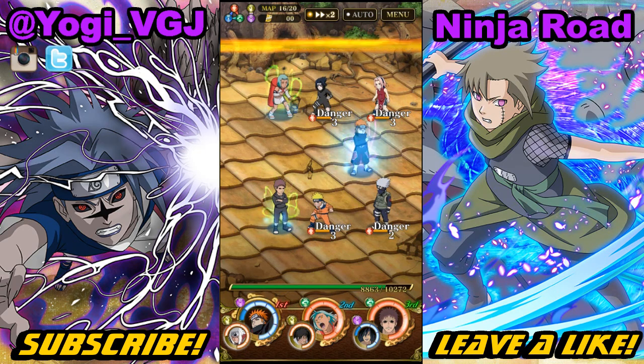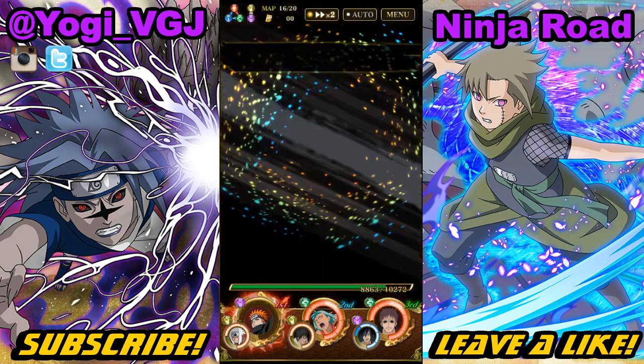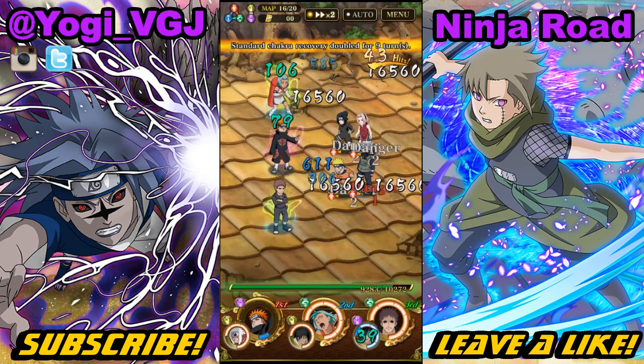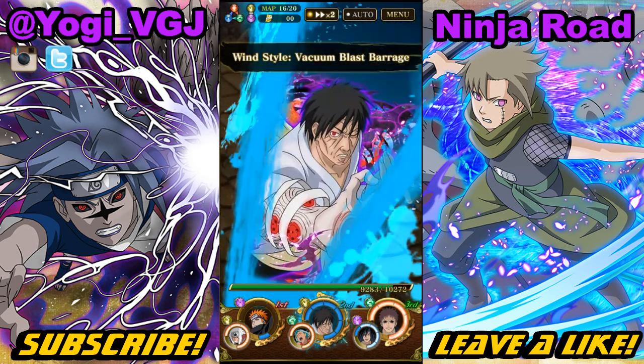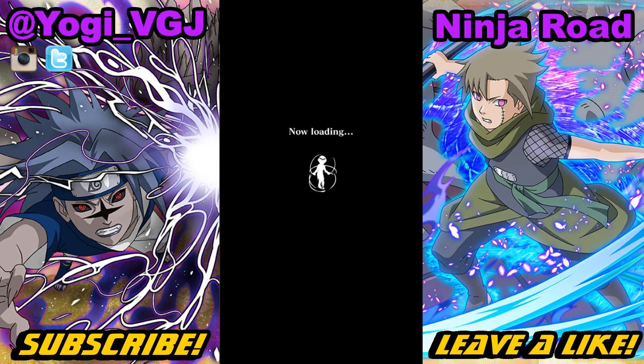On to map 16 we have full Team Seven — that's why I wanted Pain to go first, so I can hit all the characters together. They all survive even though he's max limit broken, so I'll just finish them all off with Danzo, which is very easily done.